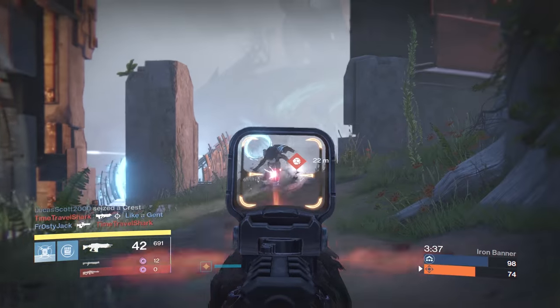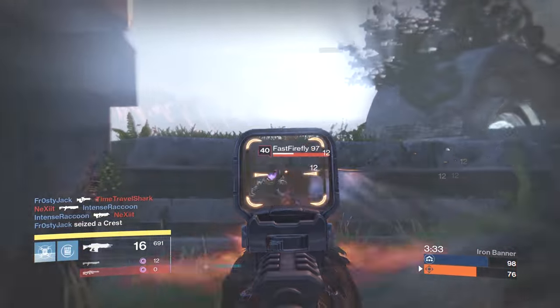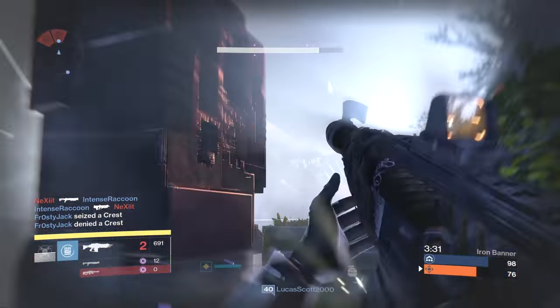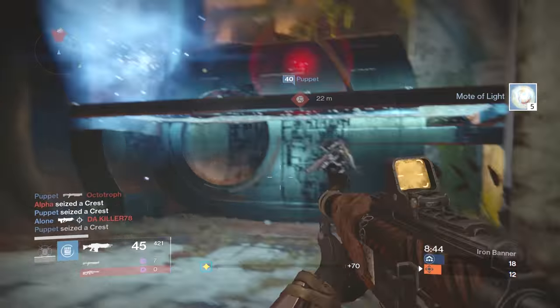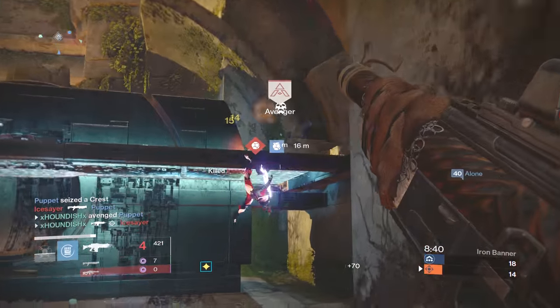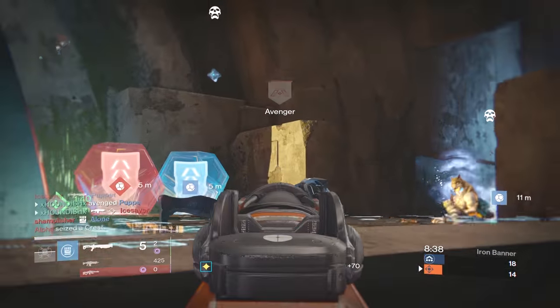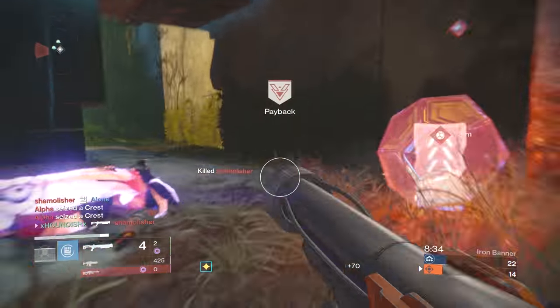Overall, it's a very good auto rifle. If you essentially get a god roll dropped, it could be a beast in the crucible. This could prove difficult though — nonetheless, we do have many Iron Banners to keep grinding for god rolls on these weapons. It has the potential to be an absolute beast. So there you go guys, just a brief look at the Unbent Tree from the Iron Banner. Let me know what you guys think of the weapon down below if you've used it or have any cool rolls of it dropped.